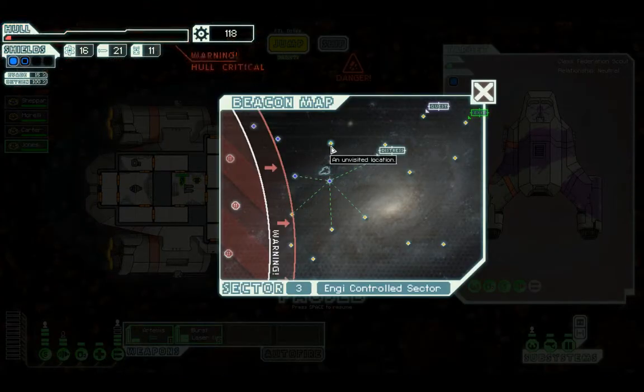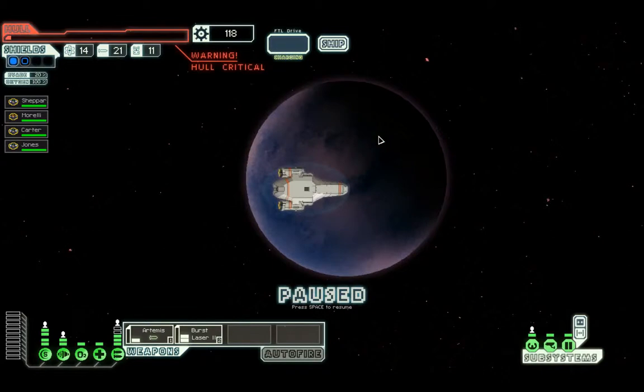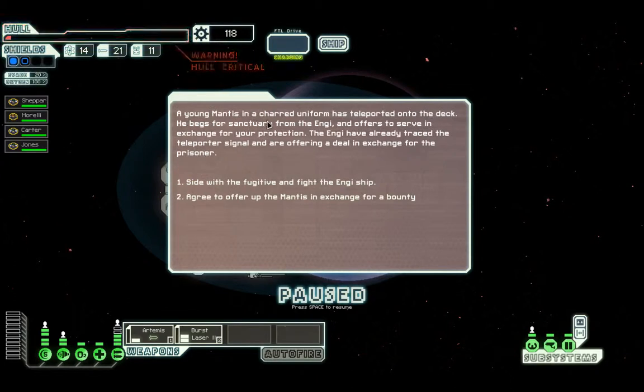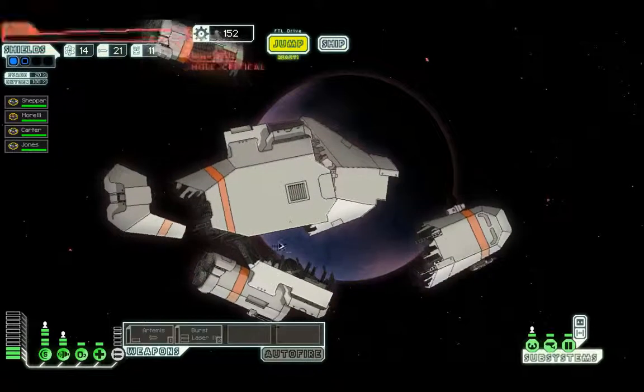Jump. Why is there no store? Come on — anything with a missile launcher and we've had it. Avoid the distress, please. We're arriving just in time to see an unusually well-armed Engie ship destroying a small pirate craft. A teleport signal is detected — intruder on deck. A young Mantis in a charred uniform has teleported onto the deck. He begs for sanctuary from the Engie and offers to serve in exchange for protection. The Engies have already traced the teleport signal and are offering a deal in exchange for the prisoner. Well, we can't take a fight so we're going to have to agree to hand over the Mantis. And we are dead apparently. Furious sparks in the eyes of the Mantis — he won't go easily and causes serious damage before he can be captured. 34 scrap. But we're dead! Lose-lose situation in my eyes there.